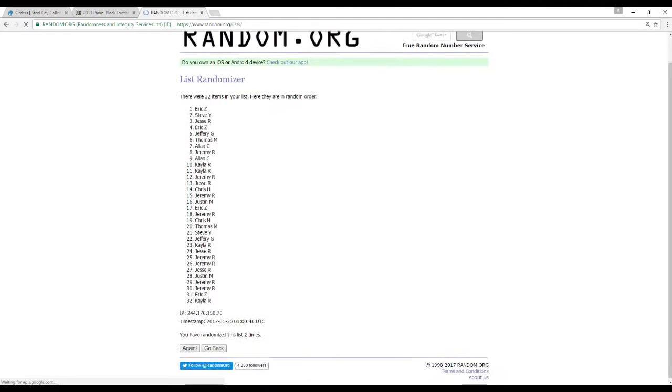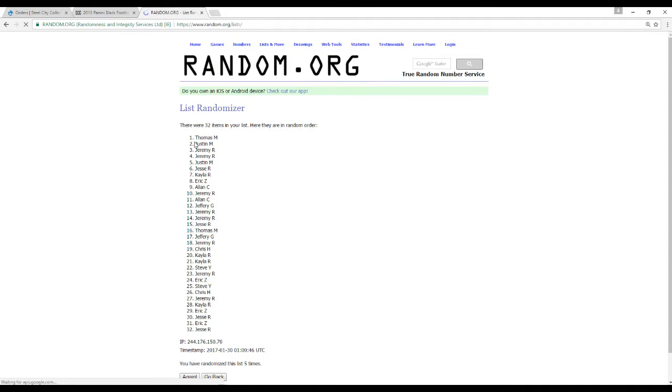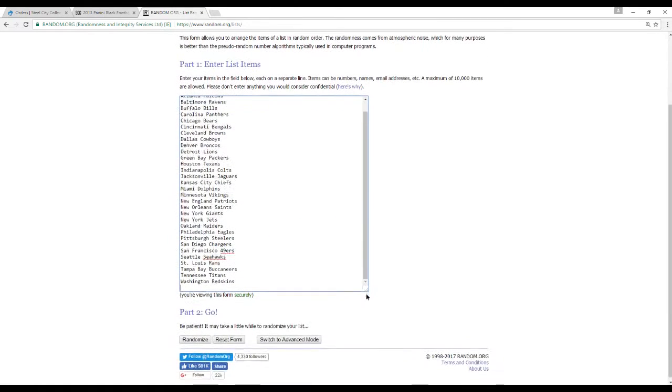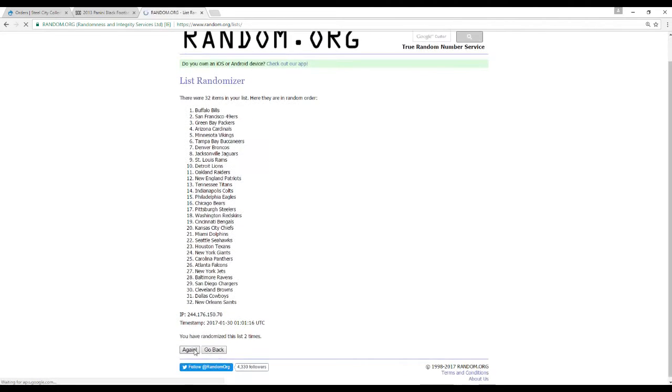We randomize the names list five times, then move on to the NFL teams and randomize that list five times as well.